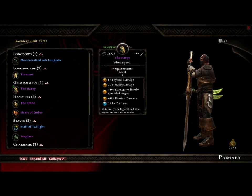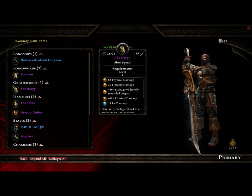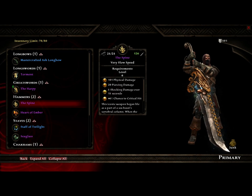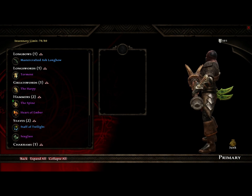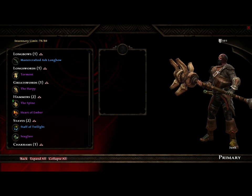Next up we have the Harpy. The Harpy is probably my favorite greatsword that I've seen so far. It's got a beautiful woman on it, it's giant, it's massive, and it looks pretty badass, so I really like this as a greatsword. Next up is the Spine. As alluded to in my previous video and on the Reckoning.com FAQ, this is a hammer that's made out of the bone or the vertebrae of a giant monster, so you can just see the vertebrae there and how awesome that looks. If I switch over to a might character, he'll probably be using this hammer, at least for a little while.